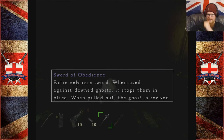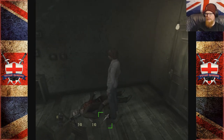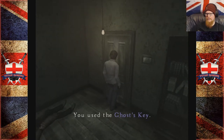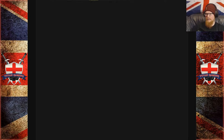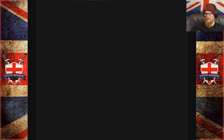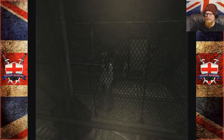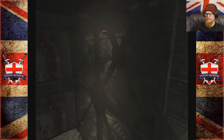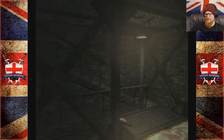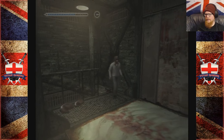Sword of Obedience — extremely rare weapon. When used against a downed ghost it stops them in place. When pulled out the ghost is revived. That's the ghost key. So is the ghost going to follow us around now? Oh, there are leeches here. I'd rather have the sword, to be honest. Wow, this place is gribbly.